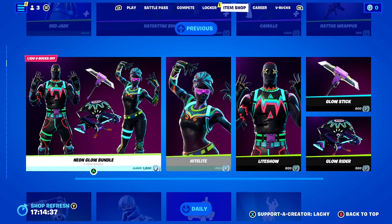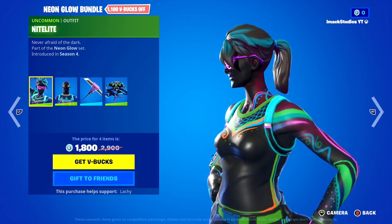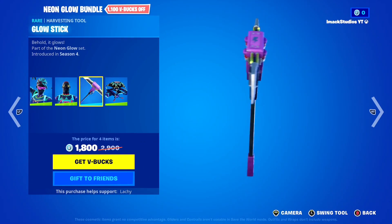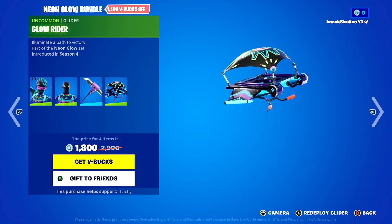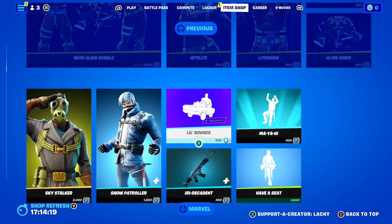Coming down, we've got the Neon Glow Bundle in the shop today. In this bundle you've got the Night Light skin, the Light Show skin, the Glow Stick Pickaxe, and the Glow Rider Glider. If you guys want to gift it, let me know down below — a pretty crazy bundle right there.